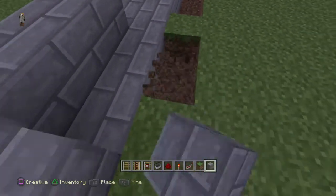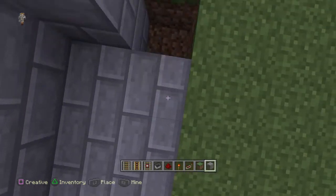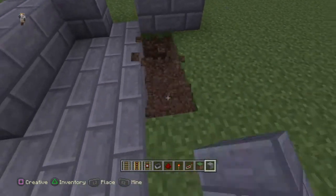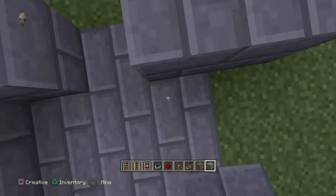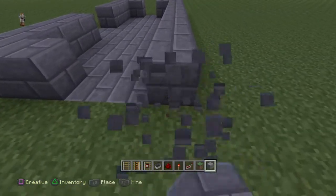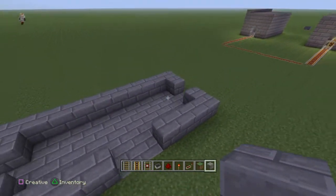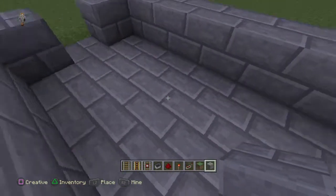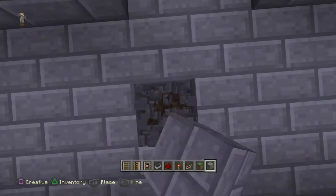Dig first before you place them. Then do the same thing on the other side, and place all the blocks like this. That's basically the base of your train station or subway station.